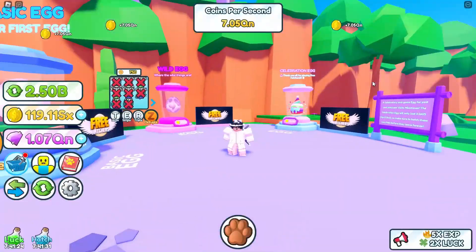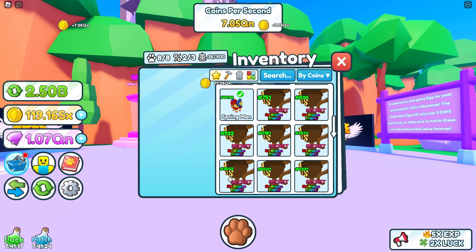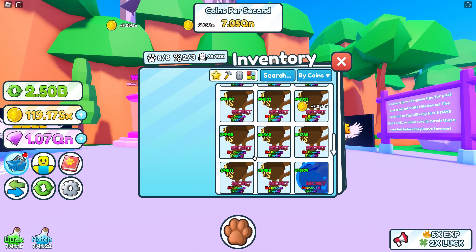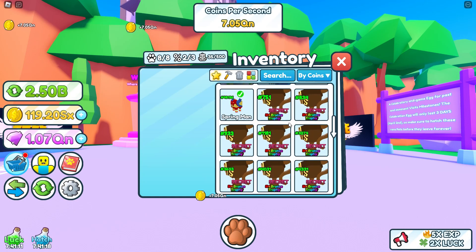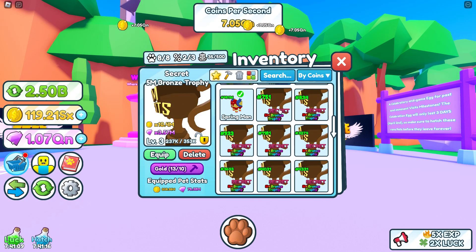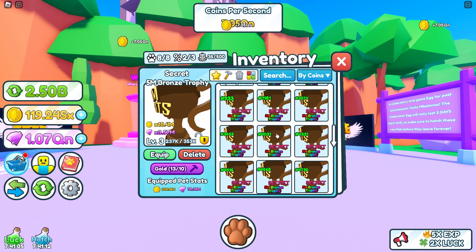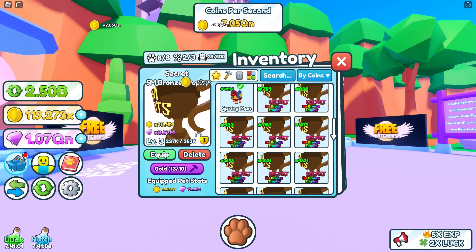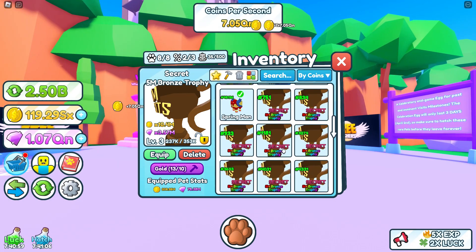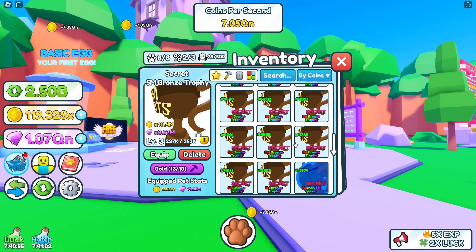We are hatching now. We did get the secret a bunch of times — not in the chat though. We did get one secret. I think they fixed the bug where you can't get any more secrets. We did get the 751 hashtag, which means we got almost one of the first hundred. When the first update launched, we did get a lot of them because there was a bug where you could get a lot of them.